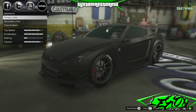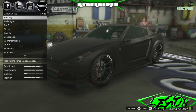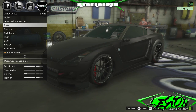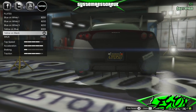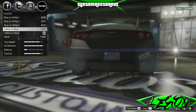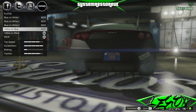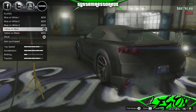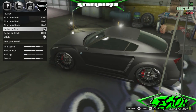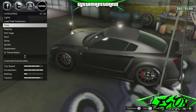What you need to do next is change something on the car. Come out of resprays altogether. The cheapest thing is to actually do the number plate. So, we're going to change the number plate. You can see it's got a standard plate. We'll put the SIUK plate on and change it to yellow and blue, which is $300 — it ain't much. So, we've changed something on the car.